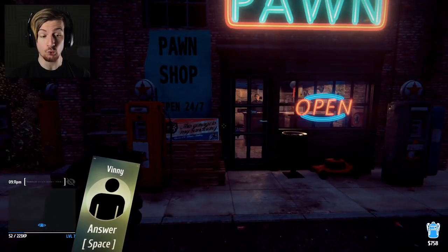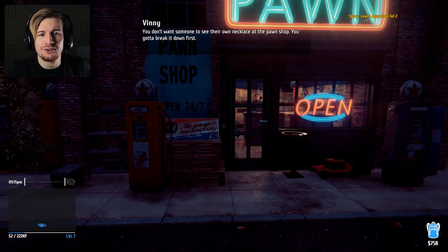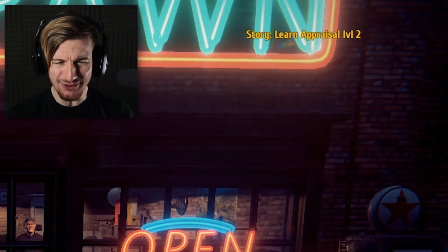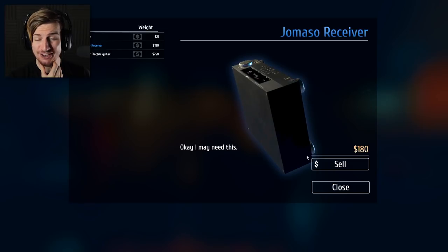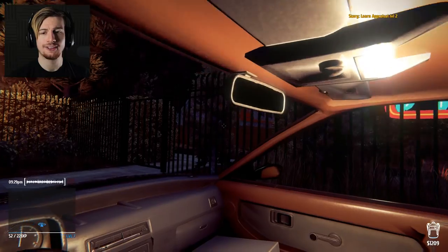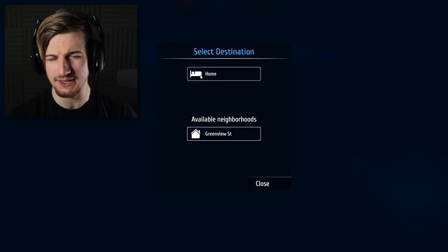Vinny's calling me - that means we made good progress. What's going on? You don't want someone to see their own necklace at the pawn shop - you gotta break it down first. The Jumasa receiver is $180 - I ain't gonna need that, so I'll get rid of that. I'll get rid of everything in fact. So appraisal level 2. Let me make my way home and see what that even is.